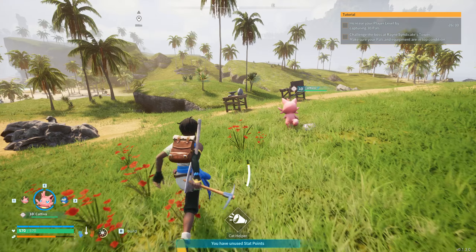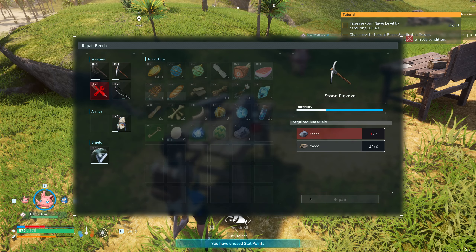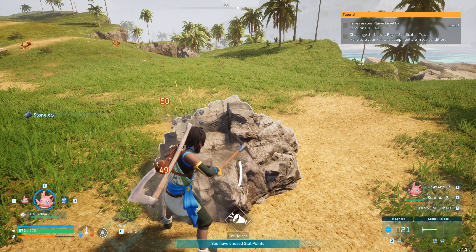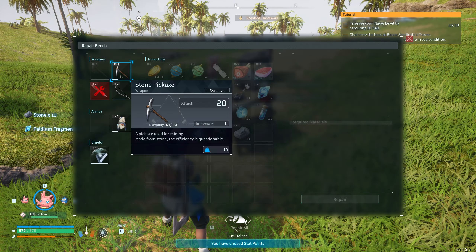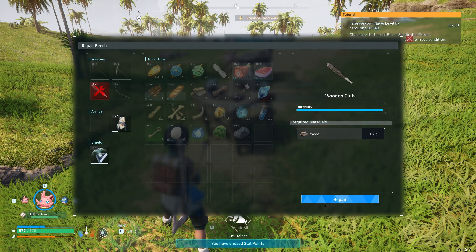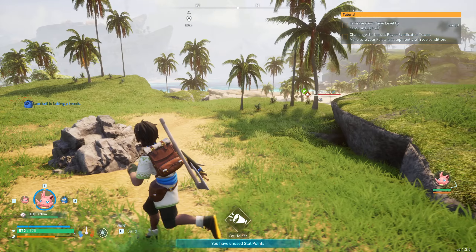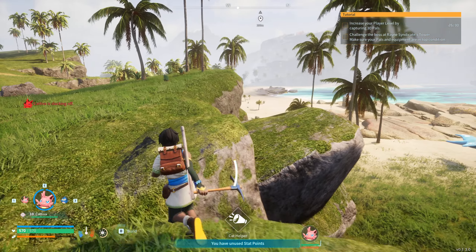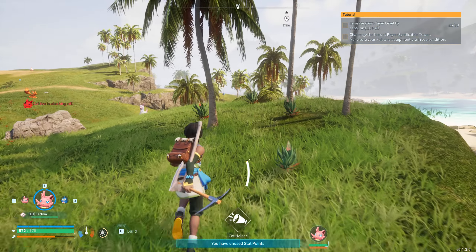I need to repair my tools. Need more stone. Repaired most things — can't repair one item because I have no cloths, that's fine. I want to go and get that Melpaca — it's down on the beach here. There it is. Don't run away, I'm friendly — kind of.